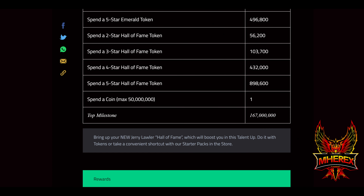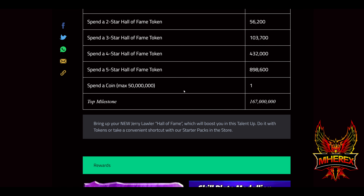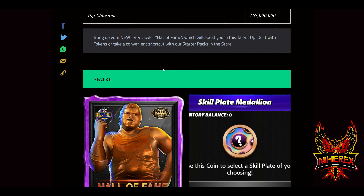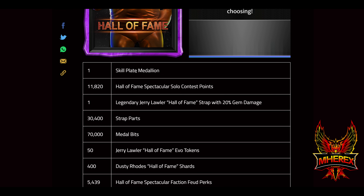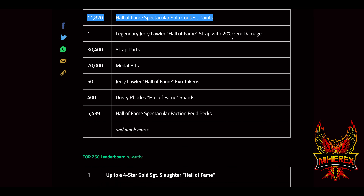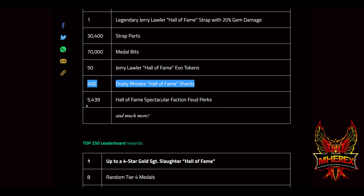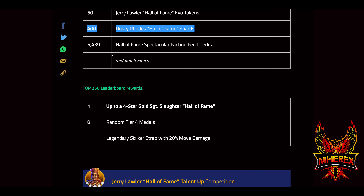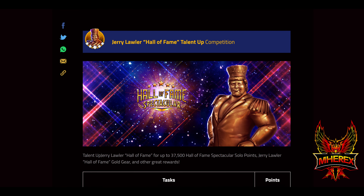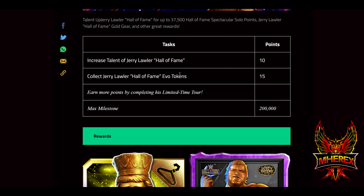Hopefully that will help your talent up. I will record my talent up — most likely not tomorrow because tomorrow's preview day, very busy. One skill plate medallion if you max this: 11,820 solo MLC points — that's going to be important. Also a Lawler gem damage strap, 30,000 strap parts, 70,000 metal bits, some evo tokens, 400 Hall of Fame Dusty, and 5,439 faction feud buckles. Hall of Fame Sergeant Slaughter is up for grabs on the leaderboards.